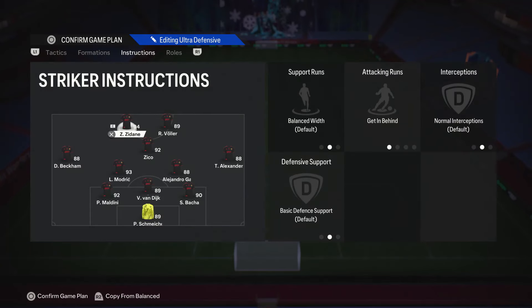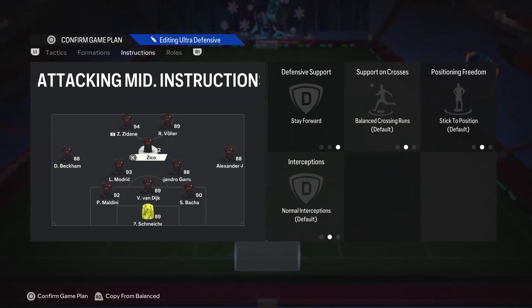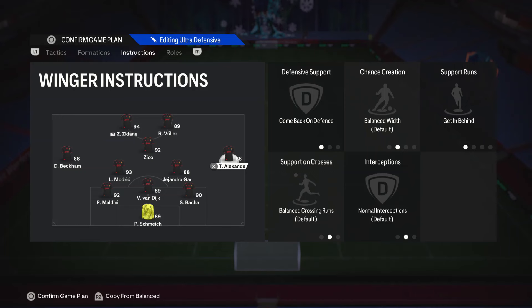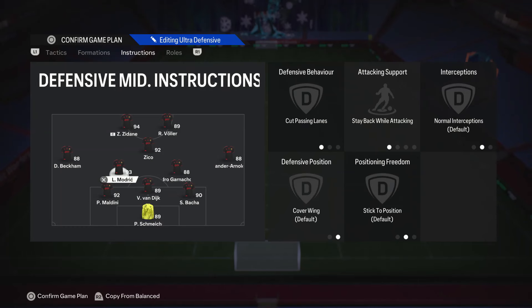Let's get straight into instructions. Your strikers — both of them — are on Get Behind, that is all. Your attacking midfielder is on Stay Forward. If you keep them on Stay Forward they actually stay as a CAM; if you leave them on Balance they'll drift into a left mid or right mid position, which is extremely annoying when counter-attacking. Your wingers — your fullbacks — are on Come Back on Defense and Get Behind both. Your CDMs are on Cut Passing Lanes and Stay Back While Attacking, both of them.